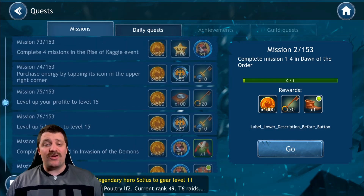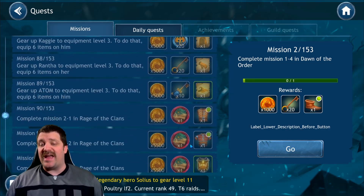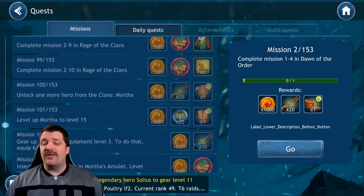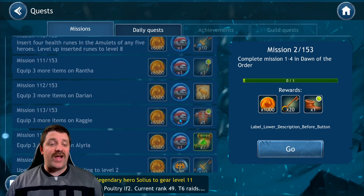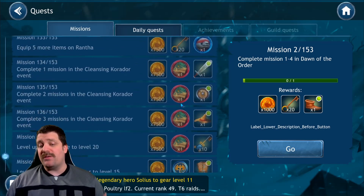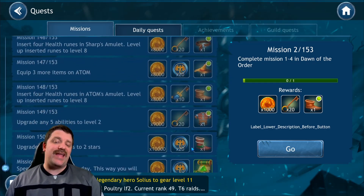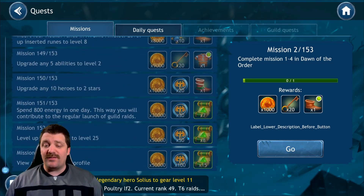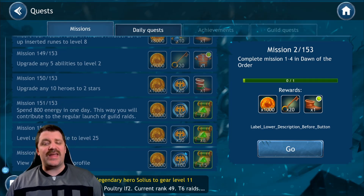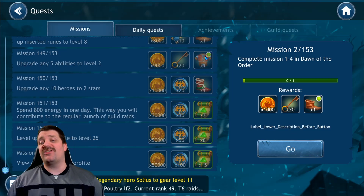We're already up to three different characters, and you can see 50 dragon coins there — and it only gets better later on. We're up to character number four, then character number five. You're gonna get a lot of characters through that process, thousands of dragon coins, a bunch of gold — and the last mission gives 100 dragon coins, which gives you a great boost.